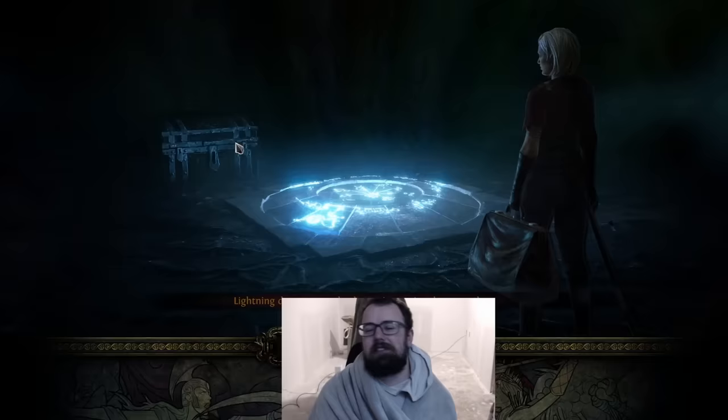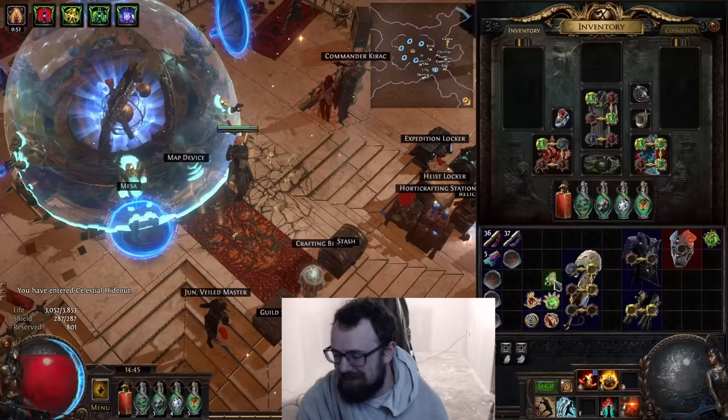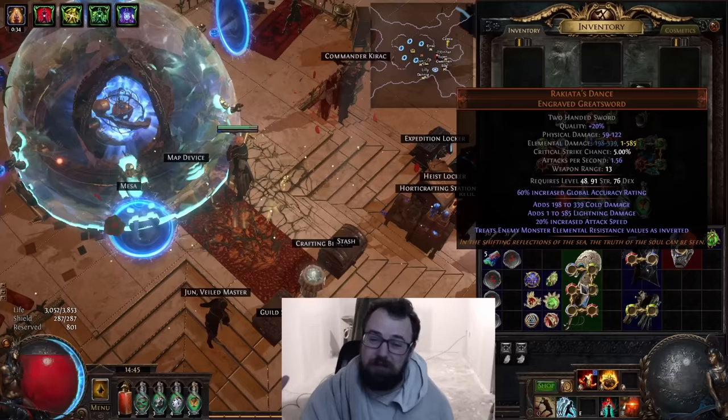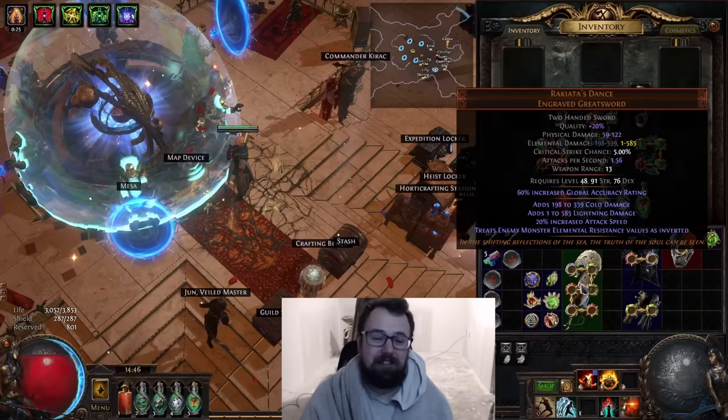Another cool thing about this sword: it's actually required level 48. You could equip this basically in Act 6 or late Act 5 if you're over-leveled, and just start demolishing things. It's funny to have a weapon this strong that early. If you want a really fun Act 6 to 10 experience, Rakiata's Dance is really overpowered for that leveling portion. I can strongly recommend it even if you're just leveling a melee elemental character, because at level 48 it's insane — and it scales all the way into endgame.